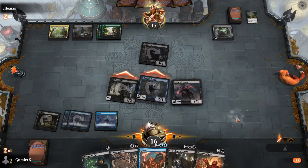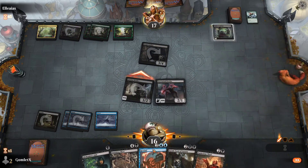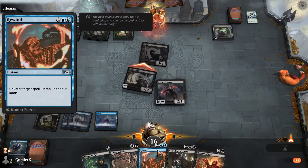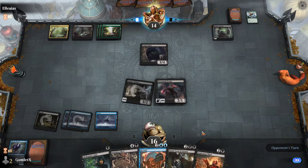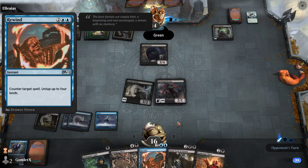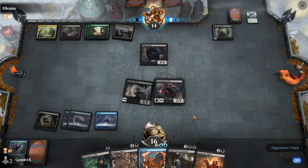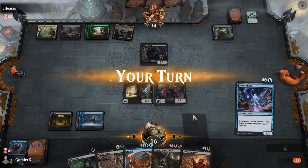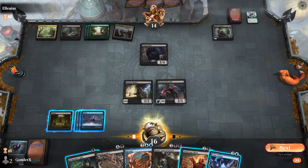Anyway, I can Finishing Blow one of their dinos, and if I don't have to do that, next turn if I draw another land I can actually hold up Rewind and Finishing Blow in the same turn, which is extra cool — because I get to counter something and then untap four lands, untapping the four lands I used for Rewind and then Finishing Blow after that. It's just cool when you get to do other stuff than Rewind in the same turn. Looks like they're not going to attack this turn.